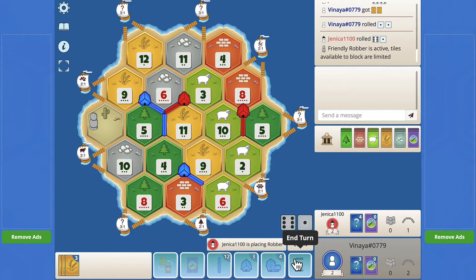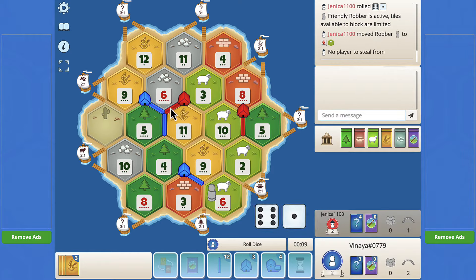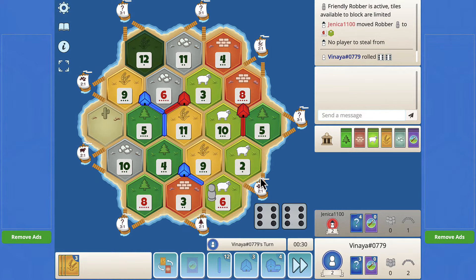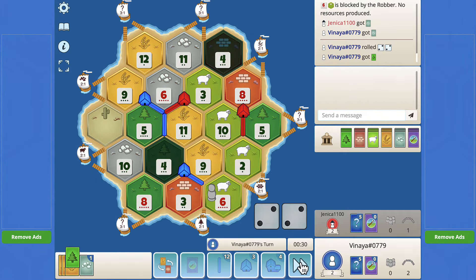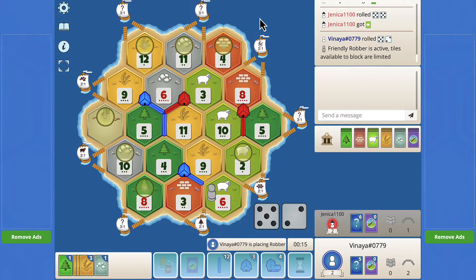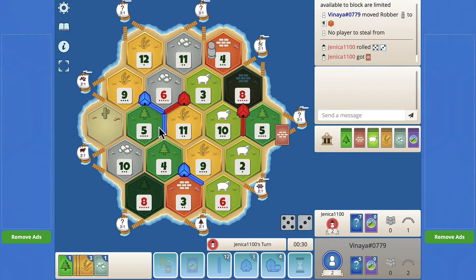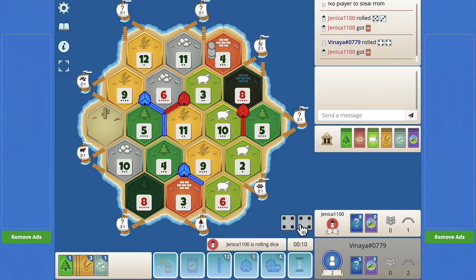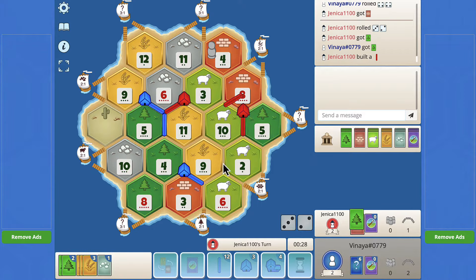Welcome back to the Catan video. We just got cut off — he pointed his road over here, so I had to pick the 4-9-3 just to block him from taking that spot. We're in a race to get to the 9-2-6 spot and I think he's most certainly going to win this race. For us, I think I need to get to this wood port ASAP and then build over here and basically control this entire side of the board.